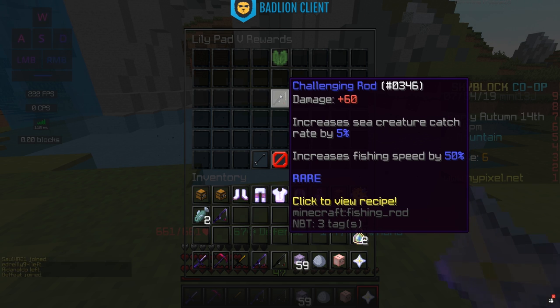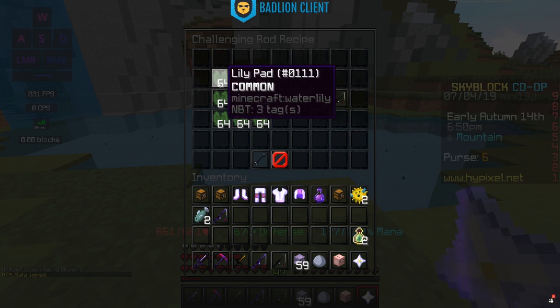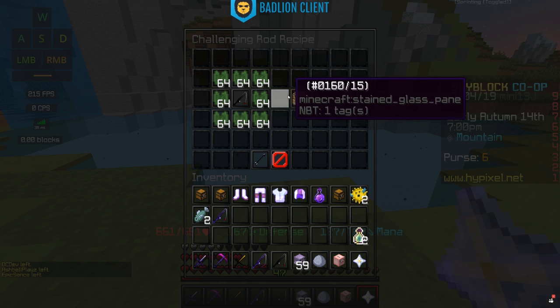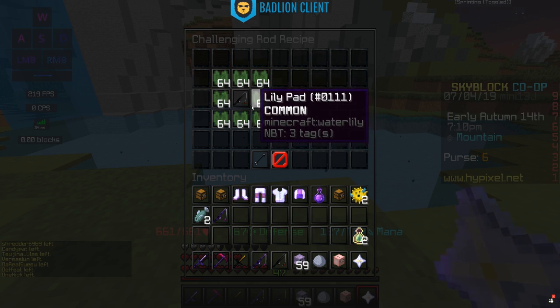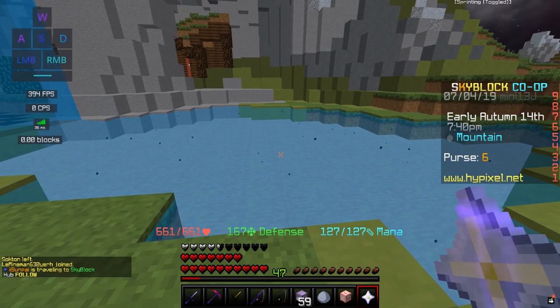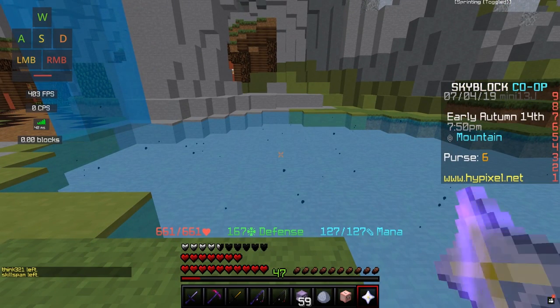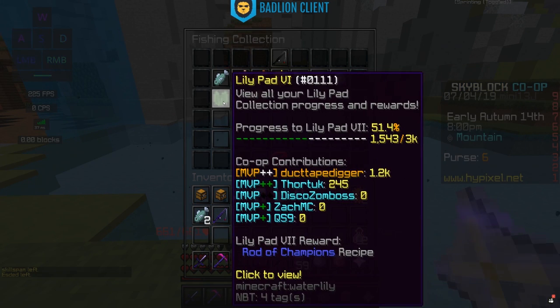You'll be using the Challenging Rod for a decent while, since getting to the next lily pad collection takes time. To craft it, once you have the 500 lily pad collection, it takes 8 stacks of lily pads around a fishing rod. You'll get lily pads from killing sea creatures, so you're going to want to fish at spawn or in some sort of spawn area to increase your chances of finding sea creatures — especially at lower fishing levels. That's the main way to get your lily pad collection up quickly.